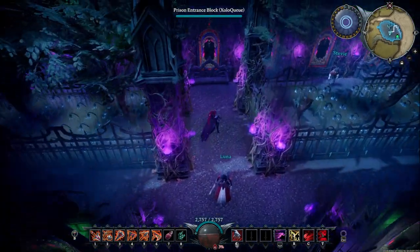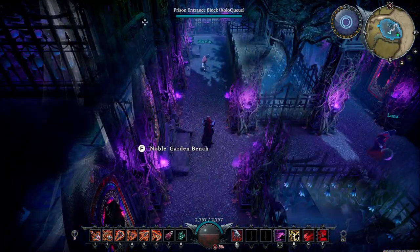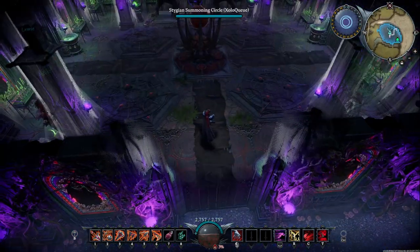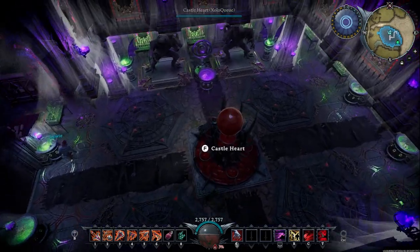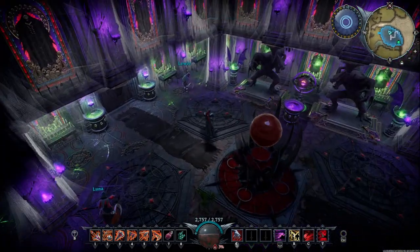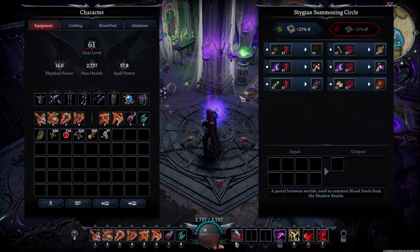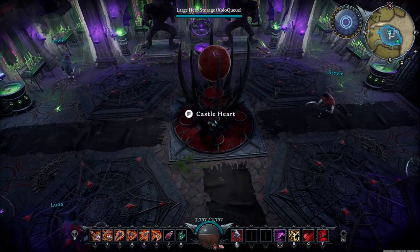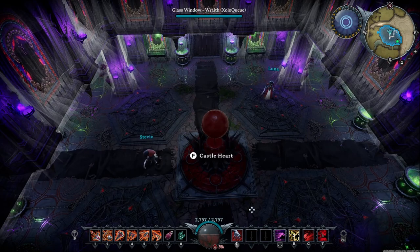Now if we go through here, this is that long hallway area I mentioned earlier. This is the main chambers or the main chapel. We have the castle heart in the center. You're probably wondering why there are no seats - well, you don't need seats if you're summoning things. We have the Stygian summoning circles all throughout here - we have four of them. You can only imagine the types of things they would be summoning here when church is in session.